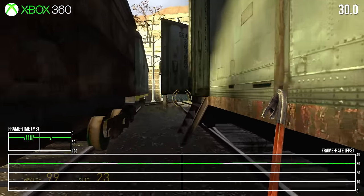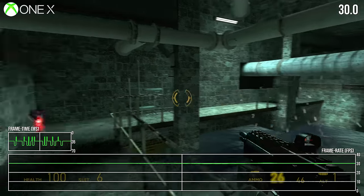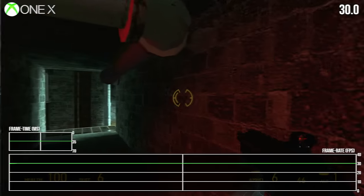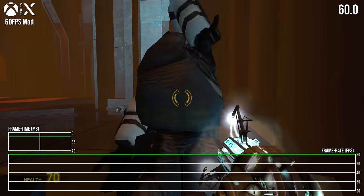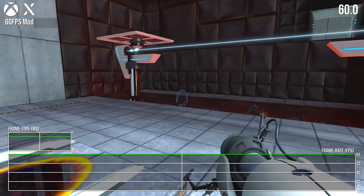Originally shipping on Xbox 360 at a native 720p, Xbox One X enhancements years later delivered a nine times resolution increase, offering a native 4K presentation that naturally transitioned over to Series X. We've managed to take Half-Life 2 and all of the Orange Box titles up to 60 frames per second.